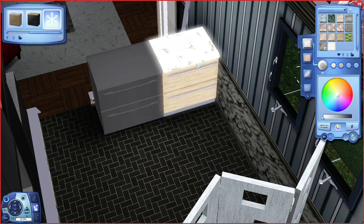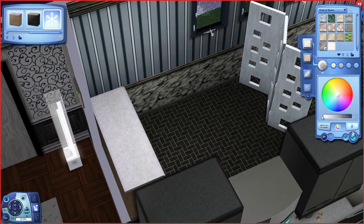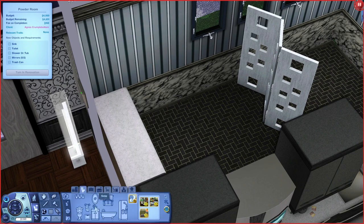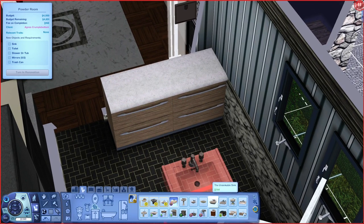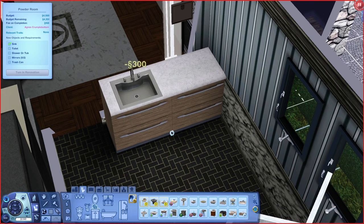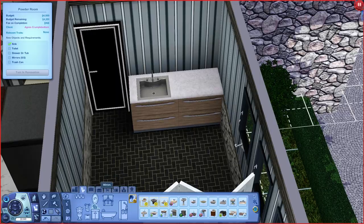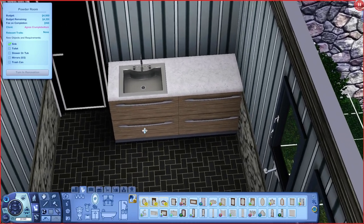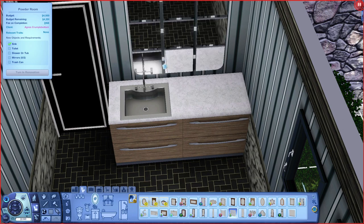I kind of like that. I'll even keep the wood the same. Alrighty. So we can go into the bathroom, go to sinks. Let's get her — we'll use the one from Late Night. There's the sink. She needs a mirror as well. Since she wants two mirrors, usually I would just put one big one, but since she wants two, we can put two here.